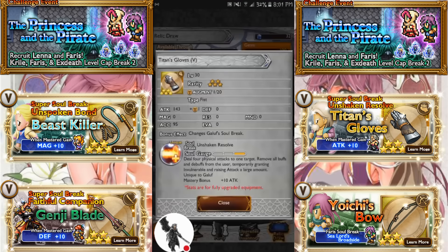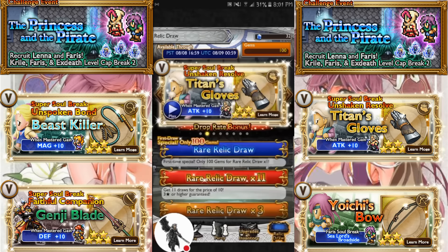Galoof's Titan's Gloves for Unshaken Resolve: 4 physical attacks to 1 target, remove all buffs and debuffs from the user, temporarily granting... okay, that's interesting. So it's basically like a self-Shout and invulnerability, just no buffs or debuffs. Well, this and this is a buff though, so I guess those don't count. Pretty good attack though.